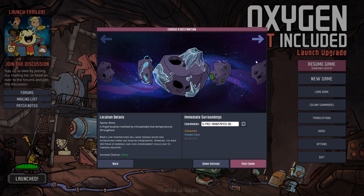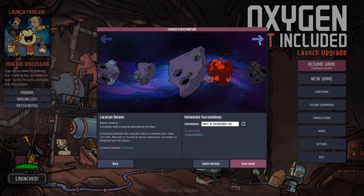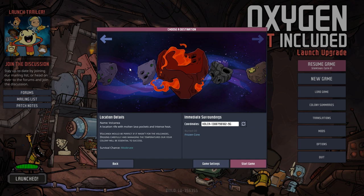Rime: frigid location marked by inhospitably low temperatures throughout. Rime's low temperatures will make finding water and establishing farms and ranches problematic. However, the wide spectrum of minerals and cool environment could lead to a thriving industry. A lush location rich in wildlife and life-sustaining resources — establishing a foothold on Verdante will be challenging due to reduced food and oxygen options, but abundant biological and mineral resources should afford excellent long-term growth.